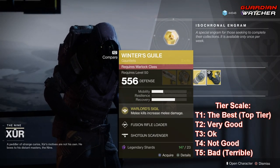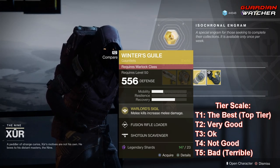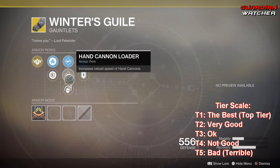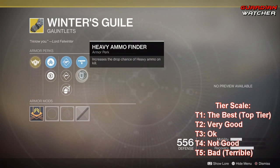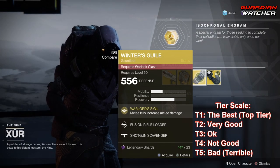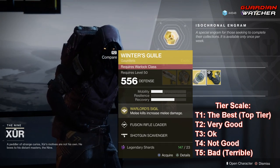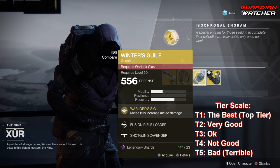Next is the Winter's Guile. The intrinsic perk on this is Warlord Sigil, which means melee kills increase melee damage. This also comes with Fusion Rifle Loader, Hand Cannon Loader, Impact Induction, Shotgun Scavenger, as well as Heavy Ammo Finder. The Winter's Guile is okay — it's not top tier, just a good exotic to mess around with. I'm probably going to rate this a Tier 2.5 to Tier 3 in PvP, but probably a definite 2.5 for PvE.